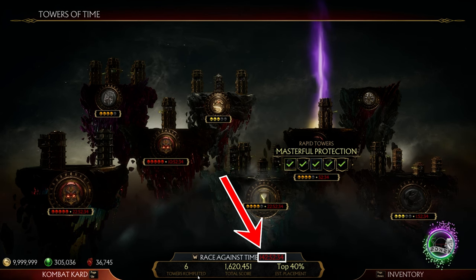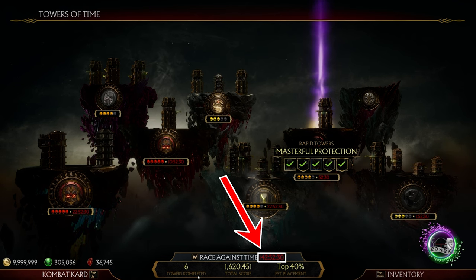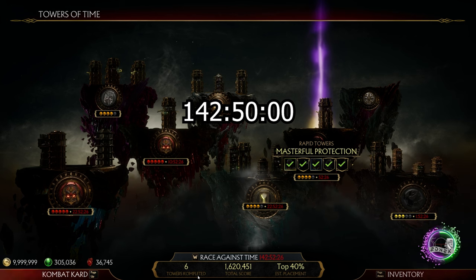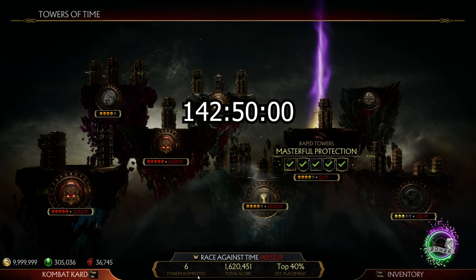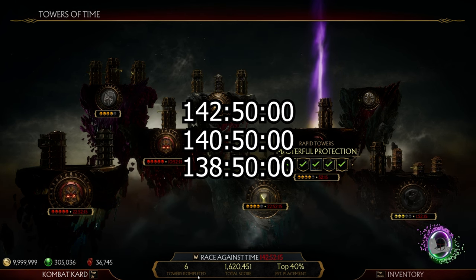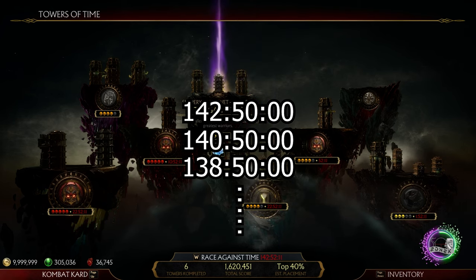See that timer? Right now it's at 142 hours, 52 minutes and some seconds. Our next meteor will fly across the screen at 142 hours, 50 minutes and 0 seconds. This happens every 2 hours — make sure the hour is an even number. So the next one after that will be at 140 hours and 50 minutes, 0 seconds, then 138 hours, 50 minutes and 0 seconds, and so on.